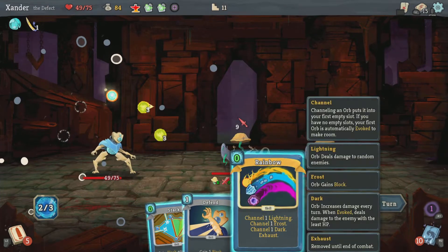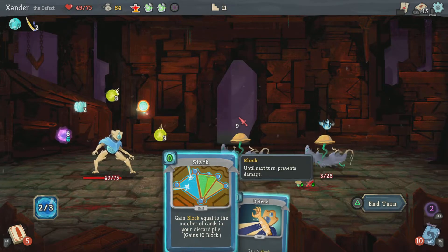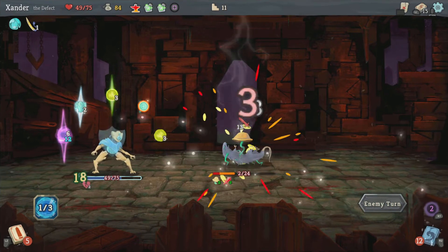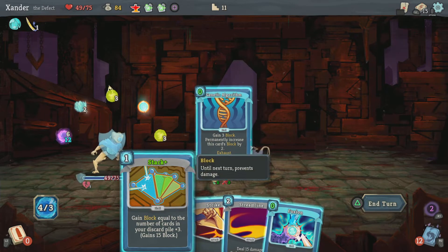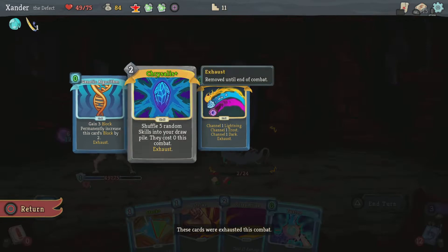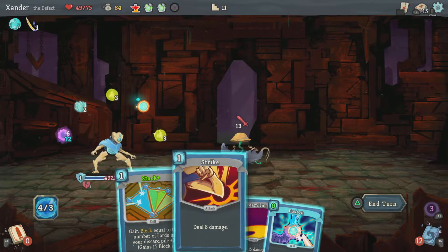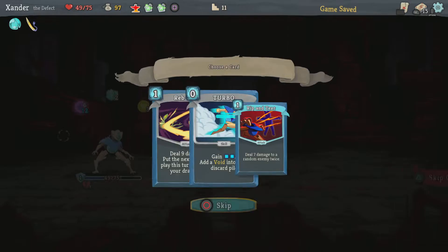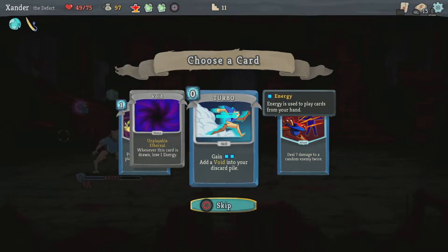I can gain 9 block, channel one Plasma — nice. Two orb slots and Rainbow. Block, then I finally use this and end my turn. I use this — I wonder if it will upgrade in the future, like if I were to draw it again from that card. Probably not. Deal 9 damage and then put top... Gain 2 energy and add a Void into your discard pile.